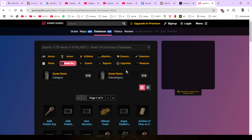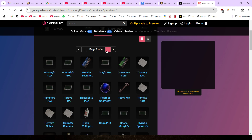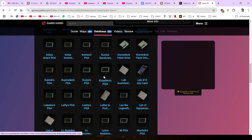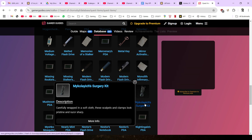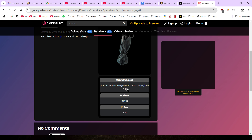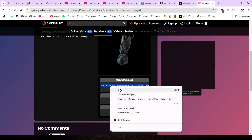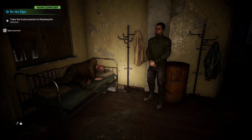What you want to do is go to this website — I'll put a link in the description below — and it has quest items available. You need to know what the quest item is called. It's in alphabetical order, so we know we're looking for Mikhilovich's surgery kit. We can go down and find it — there's Mikhilovich's surgery kit. If we click on that, it gives us the spawn command that we need.